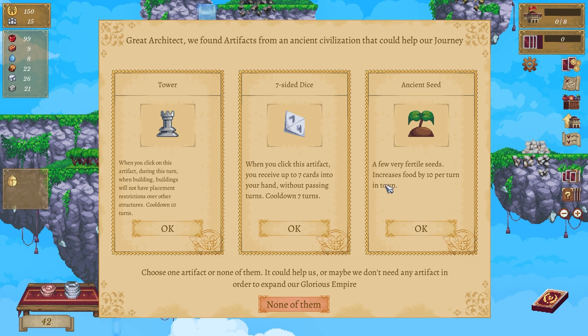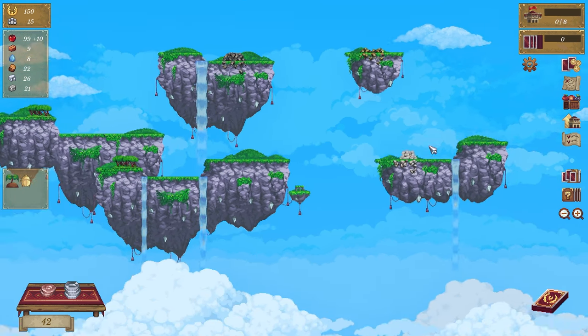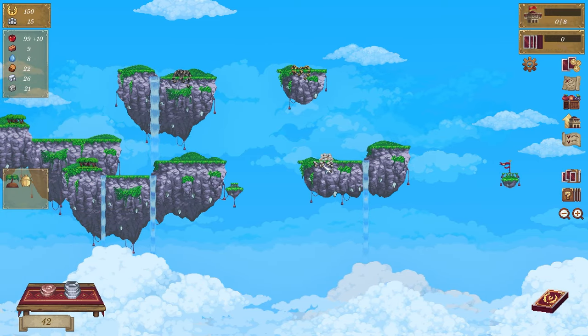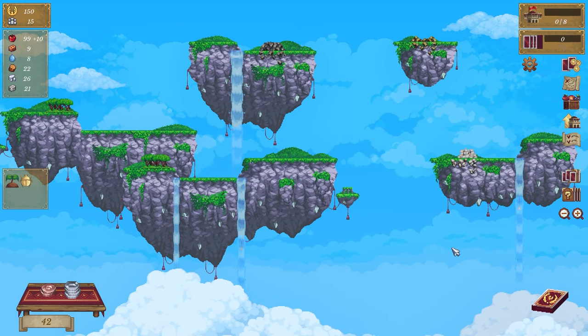We found artifacts from the civilization! A few very fertile seeds increases food by 10 per turn in town. When you click this artifact you receive seven cards. When you click on this artifact during this turn, buildings will not have placement restrictions over structures - cooldown 10 turns. I like this one. Look at this, it's so cool! There's a flag way over there and there are trees.